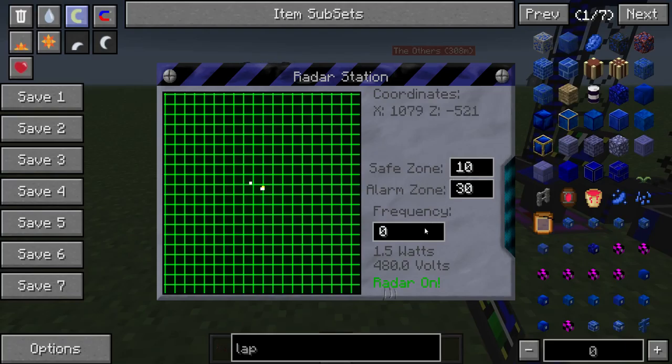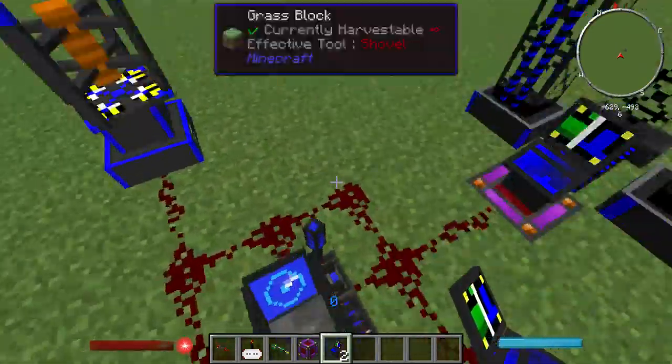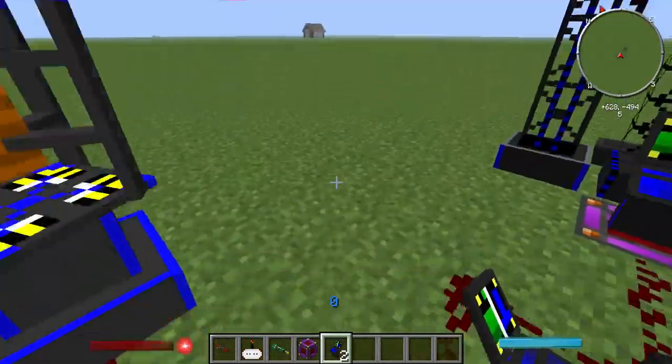This bit hasn't changed. You've got a frequency — I'm still looking into what that is, it might match the frequency you can set missiles to. You also have a safe zone and an alarm zone. The alarm zone is where it will send off the signal; the safe zone is within the area it is. Set those to a decent radius — the alarm zone is the bigger circle and the safe zone is the smaller circle.